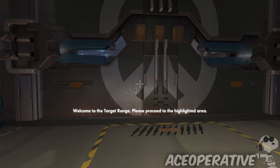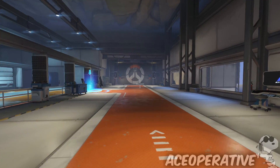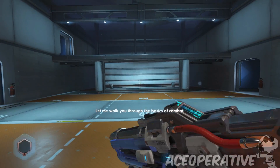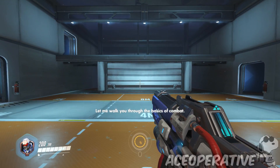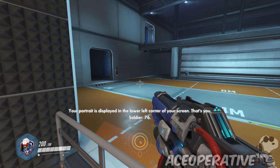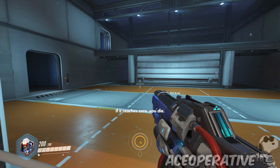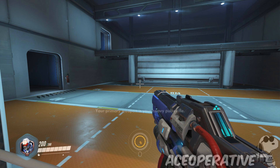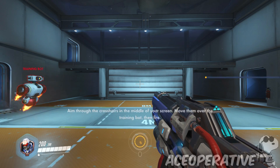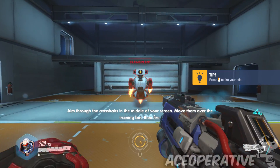Welcome to the target range! I don't like shooting, give me some arrows. Okay, let me walk you through the basics of combat. The portrait is displayed in the lower left corner of your screen - ooh that looks sleek. Next to it is your current health. If it reaches zero you die - your primary weapon is your heavy pulse rifle. Aim through the middle of your screen, move over the training bot, then fire.